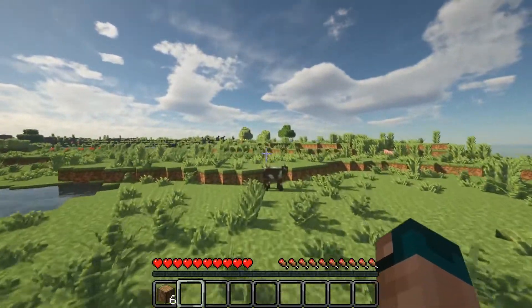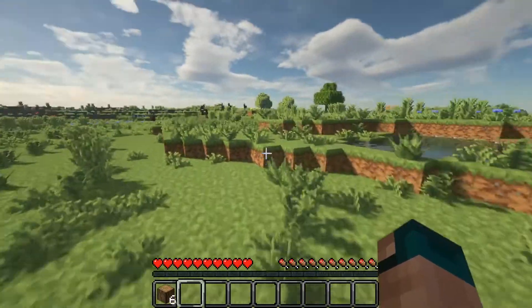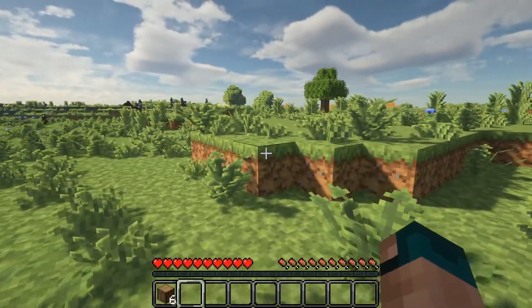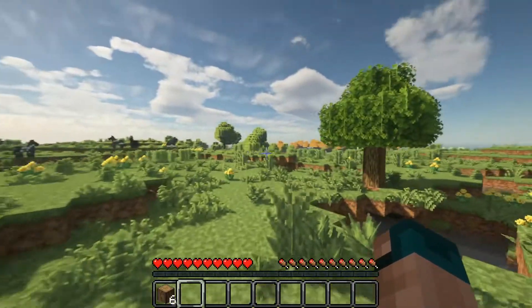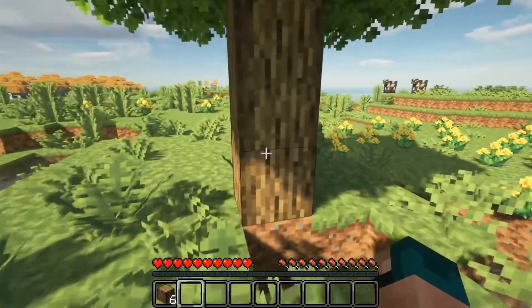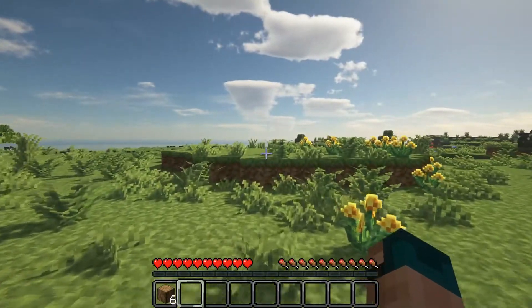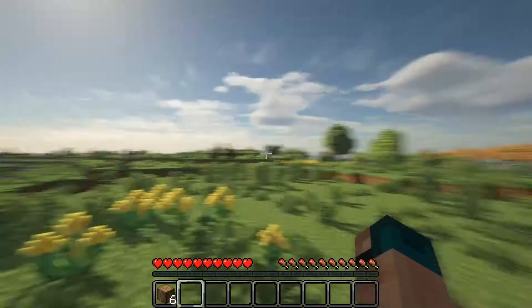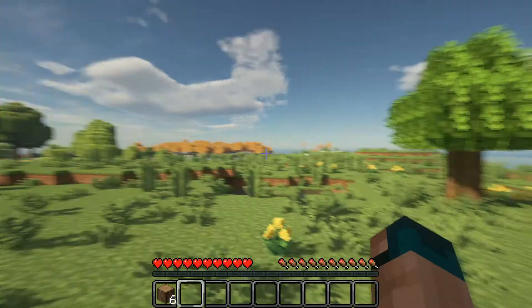There's also a mod where in the ice you can find items, which is cool. I checked that out and it gives you all kinds of good stuff. There's no ice over here, but there's a different biome over there. See those different colored trees? That's from Biomes Aplenty.